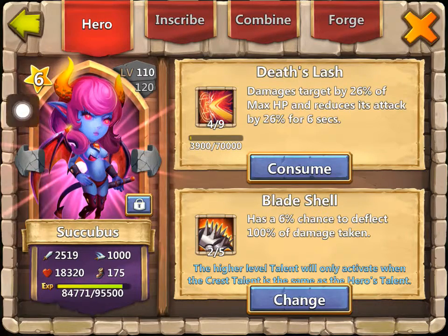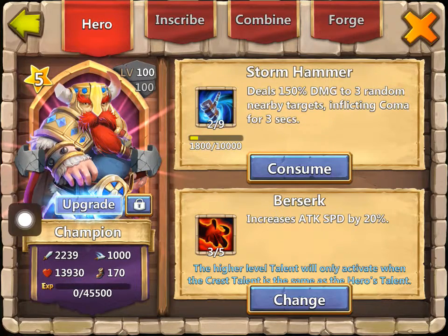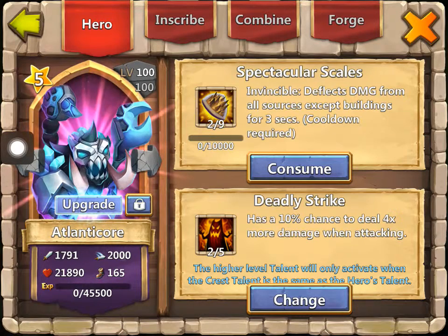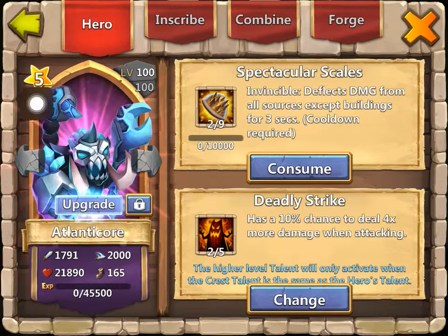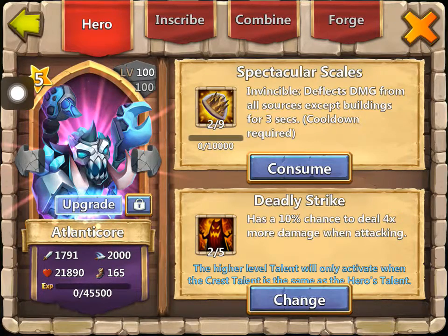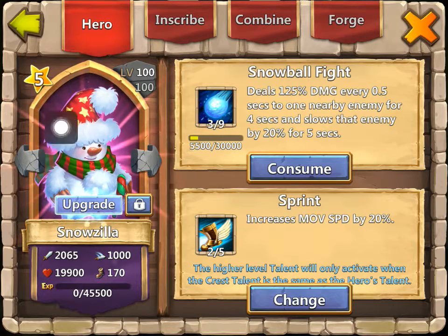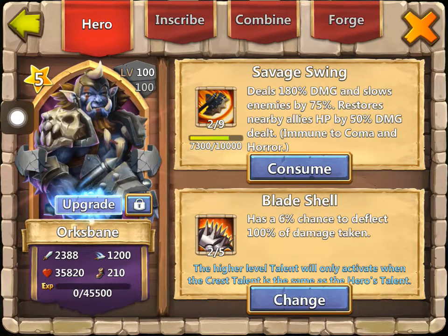Succubus, 4-9, level 110, 2-5 Blade Shell. Champion, level 100, 2-5 Berserk. Advanacor, level 100, 2-5 Deadly Strike. Snowzilla, level 100, 3-9, 2-5 Sprint. Orcsbane, level 100, 2-9, and 2-5 Blade Shell.